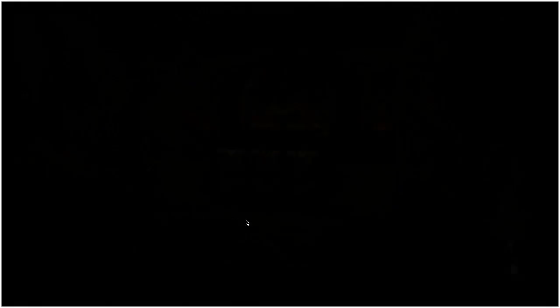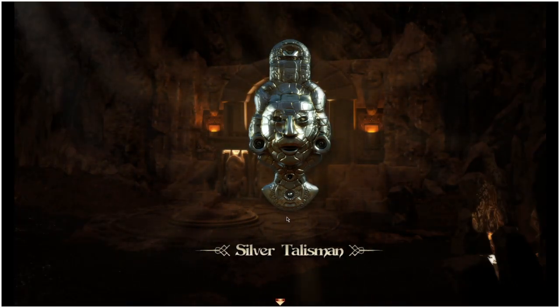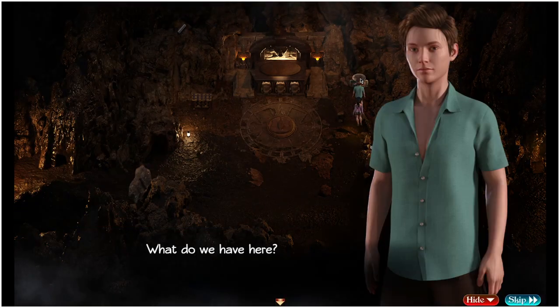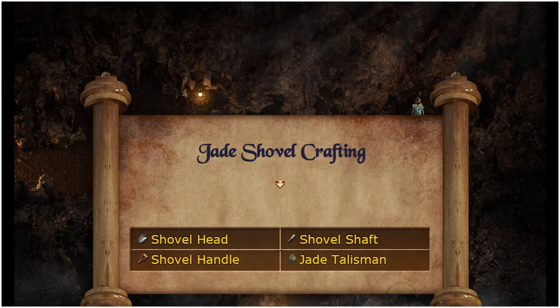We're going to pick up the sparkle down here, which is going to be our first silver talisman. We know what we're going to do with that — we're going to take that to Parissa in a moment. We also have a torch for us to light up over here, and then there's a craft recipe up in this room on the right-hand side.